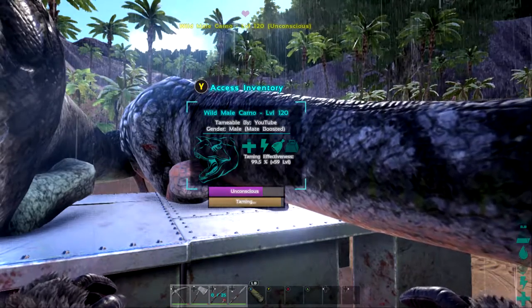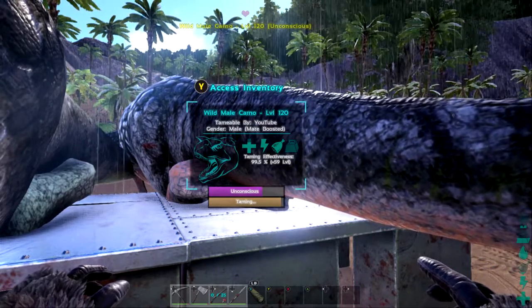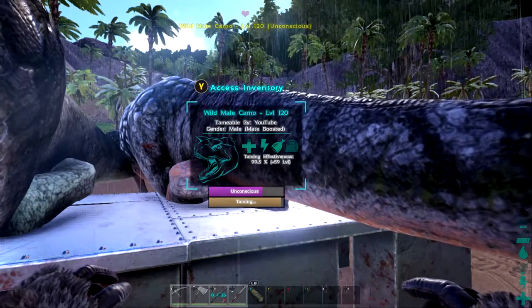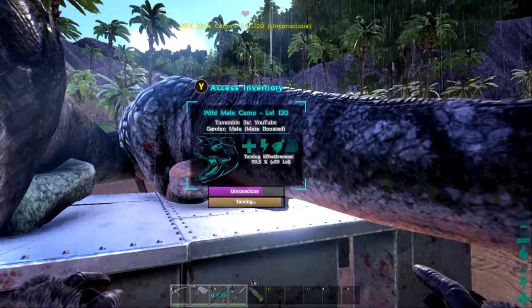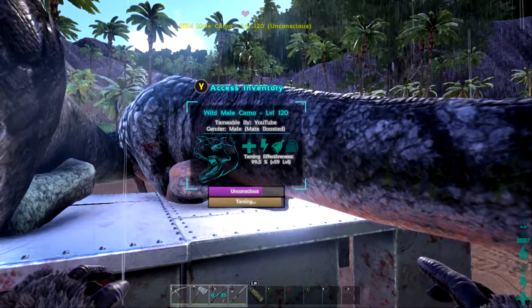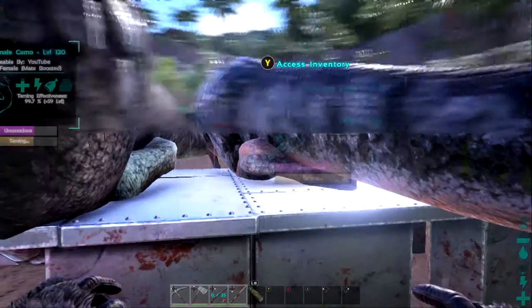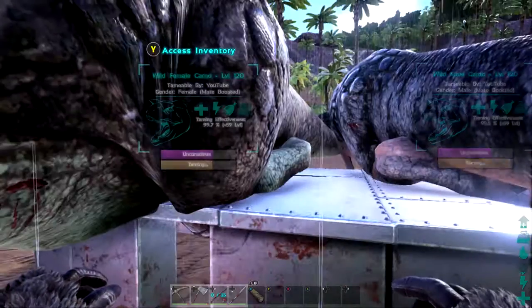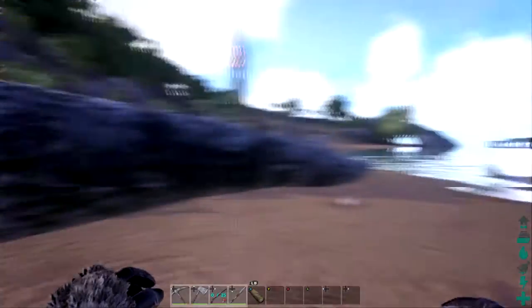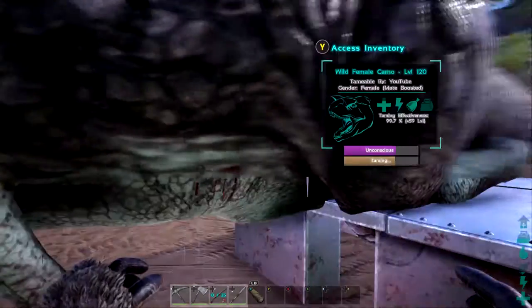Smaller tames barely seem worth it. It depends — if you're on the Centre map and you want that maximum level you can get. But in reality, I don't think it matters too much with the smaller tames. It's just those huge gigas and max level Rexes where raw mutton is definitely the way to go. Not only is it faster, it gives almost the same taming effectiveness, but it gives the same levels — so who really cares? It's fantastic.